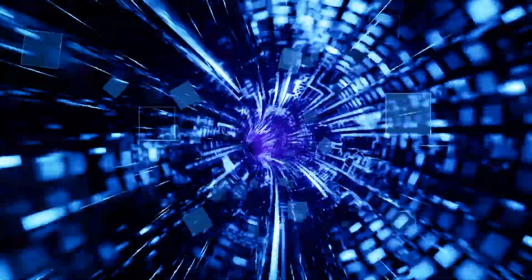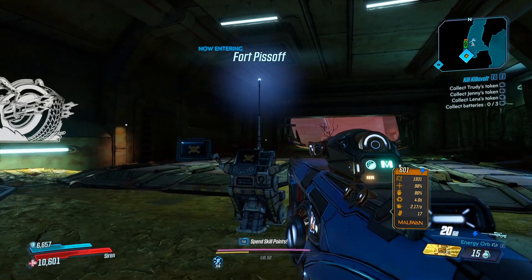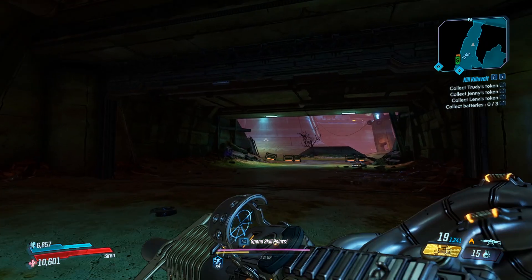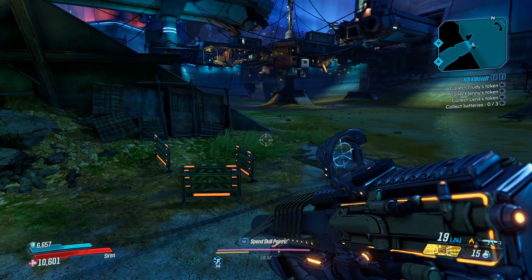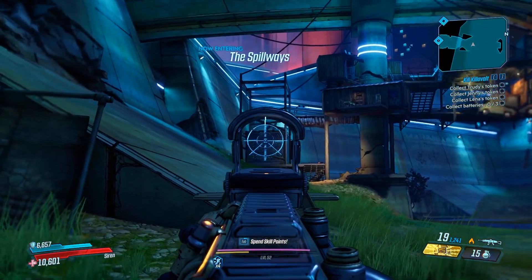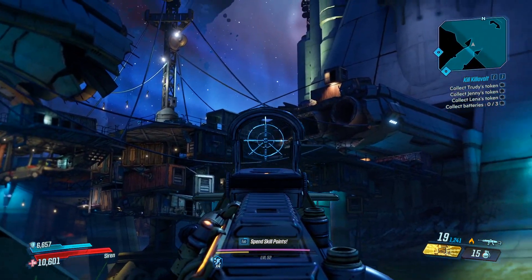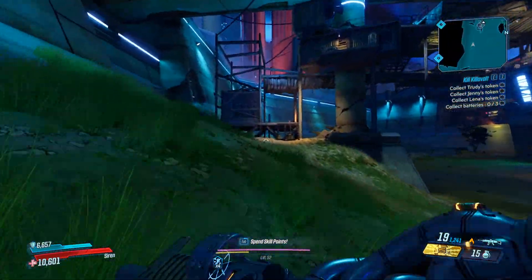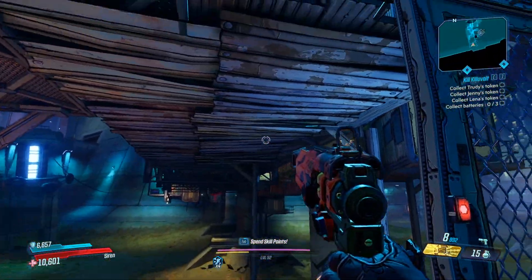To get to him, you can fast travel to the main fast travel point in Meridian Outskirts, which is located in the Promethea world. Once you fast travel in, run straight forward from Forked Piss Off — which is a great name for a place — and then turn to the left hand side. You can see there's an elevator right here; ride up the elevator and run along this floating Cult of the Vault camp, which is a bandit camp. He will be located near the end of that area.